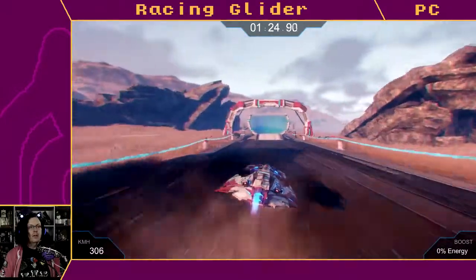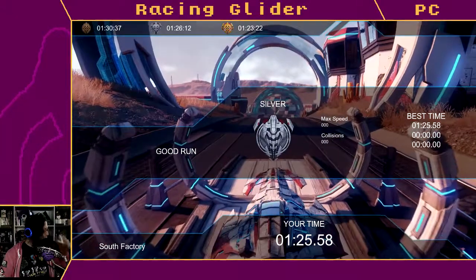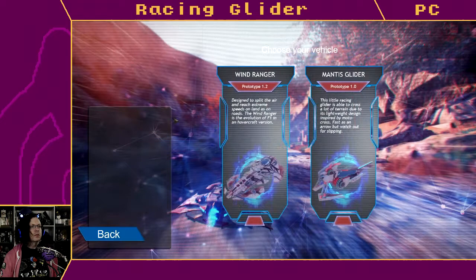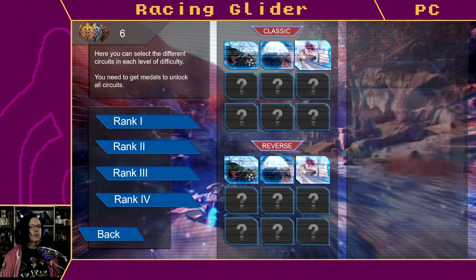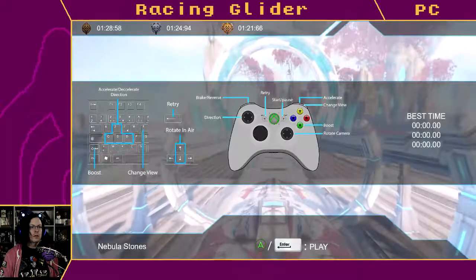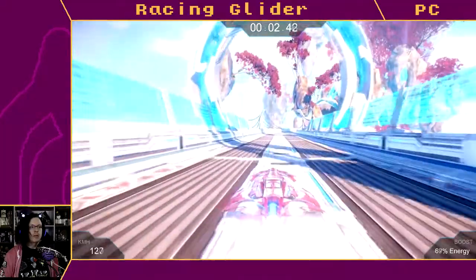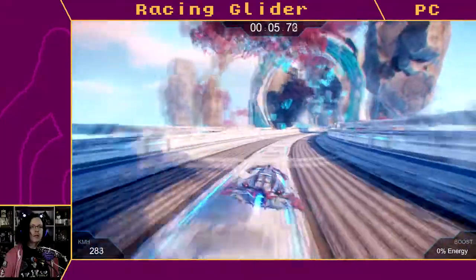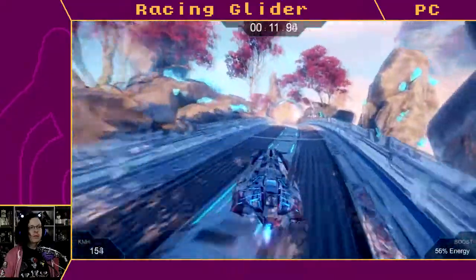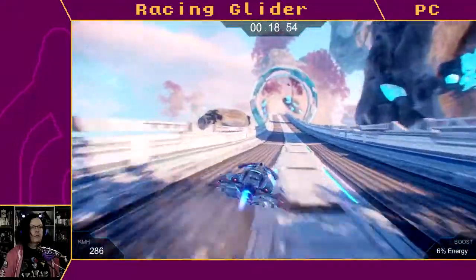I will say the course designs are fun if a little simple, and I love the vehicle designs — that's part of why I picked it up initially. The HUD is a little basic but that's fine. Oh, I love the look of this place — the environmental design here is great. Crystals everywhere! Oh, that's going to cost me some points. And it's a different song — sweet!